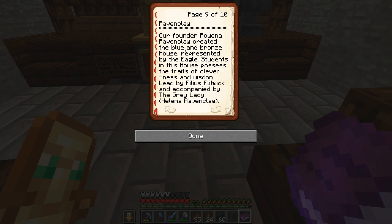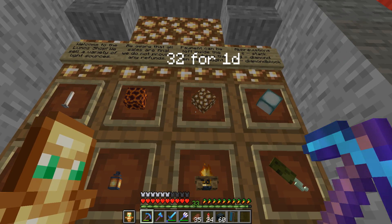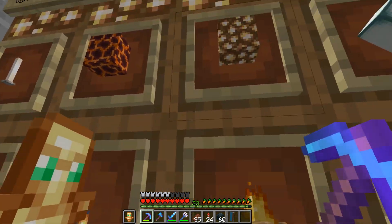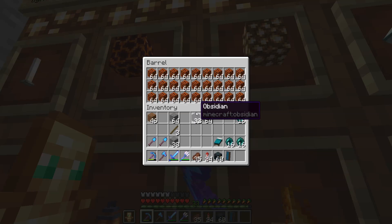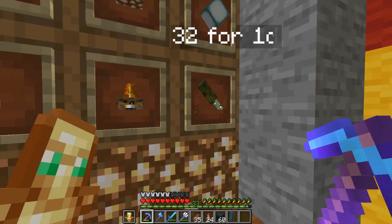I am a Ravenclaw! Our founder Rowena Ravenclaw created the blue and bronze house represented by the eagle. Students in this house possess the traits of cleverness and wisdom, led by Phileus Flitwick and accompanied by the Grey Lady, Helena Ravenclaw. Wow, 32 for one diamond - I'm dumb! It's actually really good prices; I'll have to visit this place often.